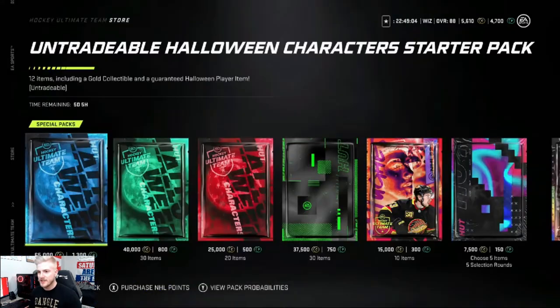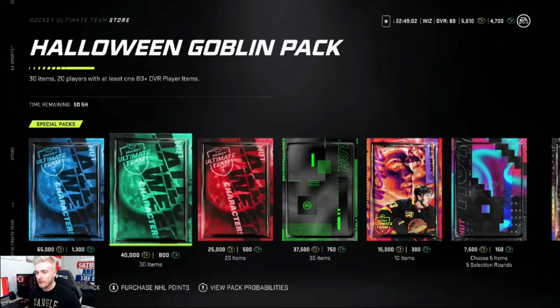Not the guaranteed Halloween player we wanted, but something. We just finished the untradeable Halloween character starter pack. We're gonna move on to the Halloween Goblin Pack — 30 items, 20 players with at least 80 plus overall player. Let's get it, first pull.